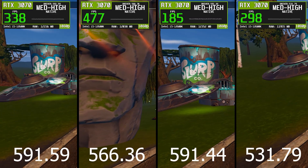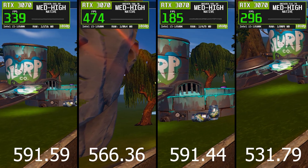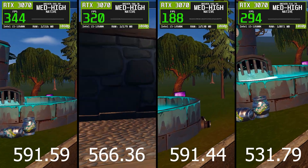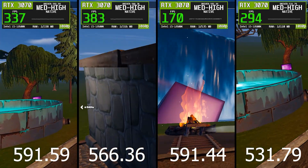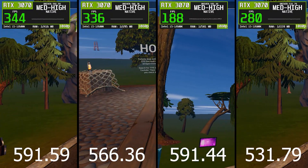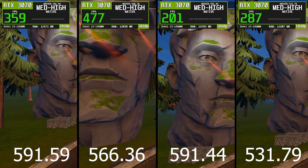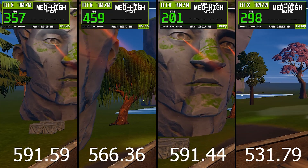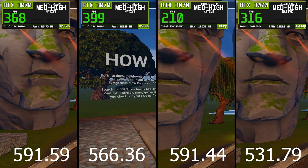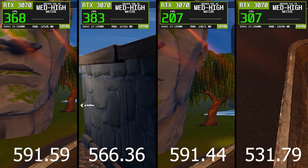When we compare all four drivers side by side, the difference becomes very clear. 591.59, despite being the newest, offers the weakest frame time consistency and lower low FPS stability. 591.44 improves slightly but still falls behind. 566.36 stands out as the best overall driver, delivering the highest average FPS combined with excellent 1% lows and almost perfect frame time stability. 531.79 is also extremely smooth and consistent, making it a great alternative for players who prioritize stability over newer driver features.